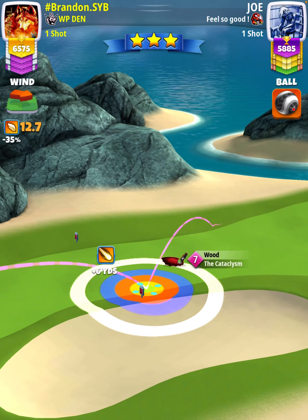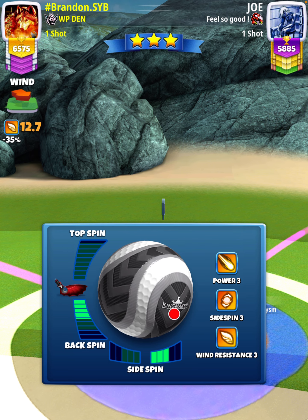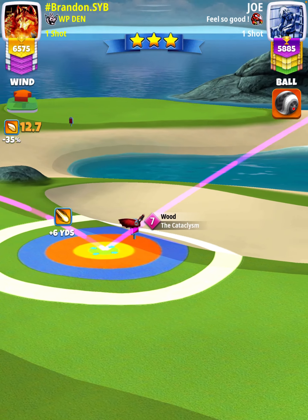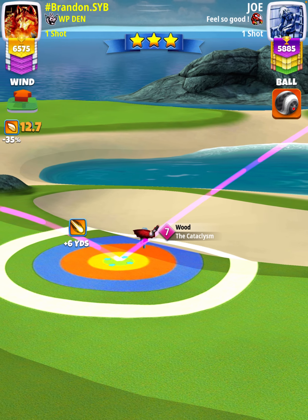We're going to use 4.5 bars of backspin with 3 rightspin, and then we're going to position ourselves so the yellow ring is touching the rough near this red sign.